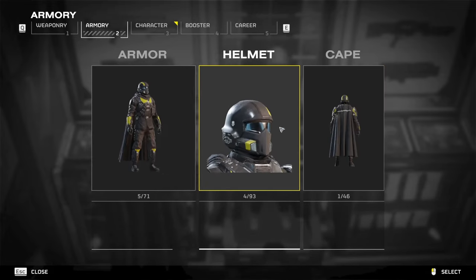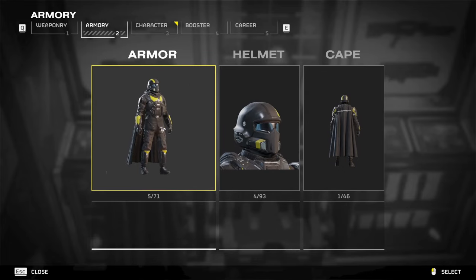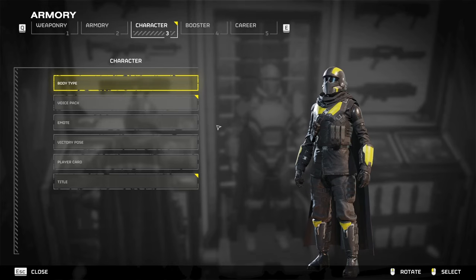The second tab is where you equip your armor, and armor is purchased from the same place as weapons. This is also where you can customize your character with any emotes, titles, poses, or voices — a lot of which I'll show you how to buy in a second.